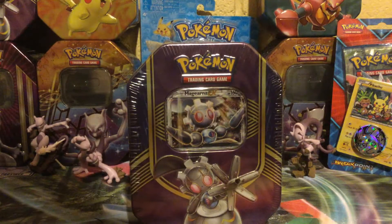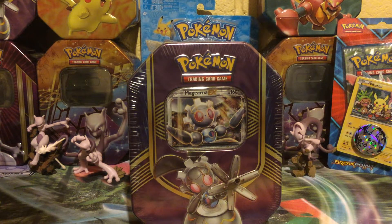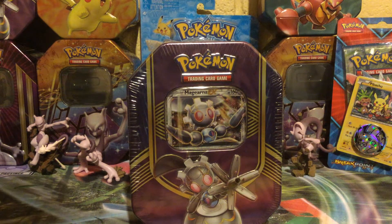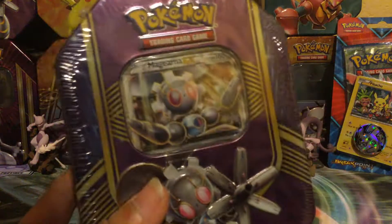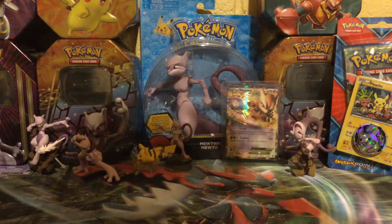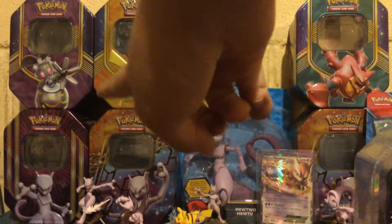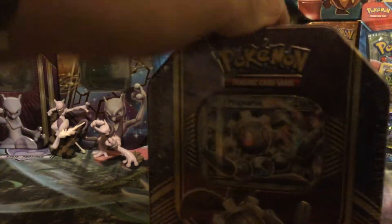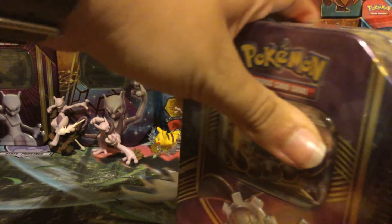Hello everyone, today we have a Magearna EX tin to open up — found it randomly laying around the house. These aren't really worth anything to sell anyway, so just decided to open it. We opened one a long time ago, probably when this came out. I'm not even sure what packs are in here — it doesn't say. This came out in 2016; it also came out with the Pikachu EX tin. We have the Magearna tin, Pikachu, and Volcanion. Let's get scissors to get the plastic open.